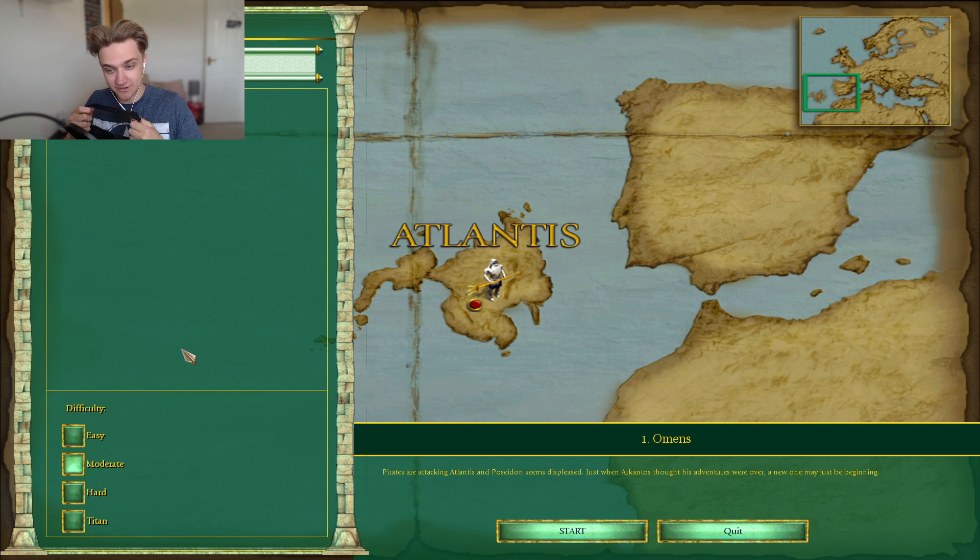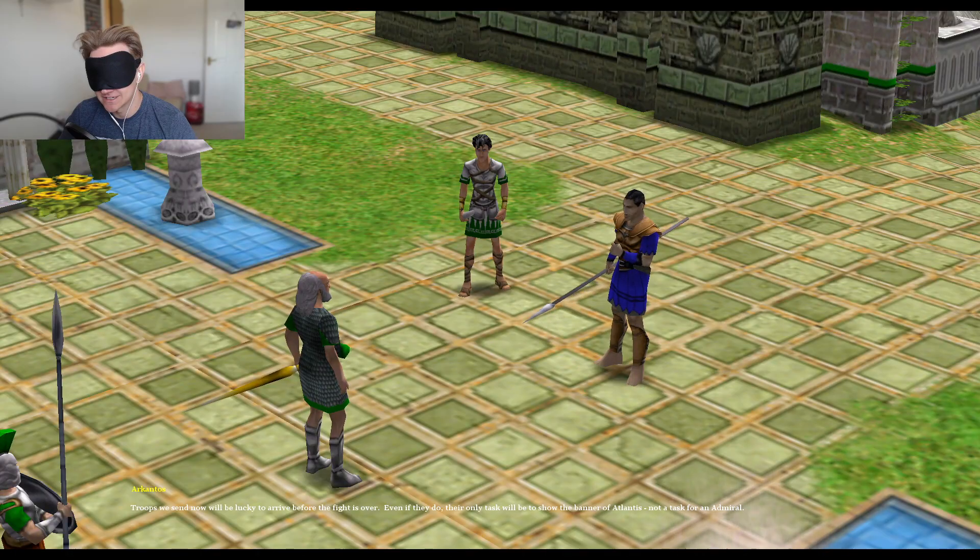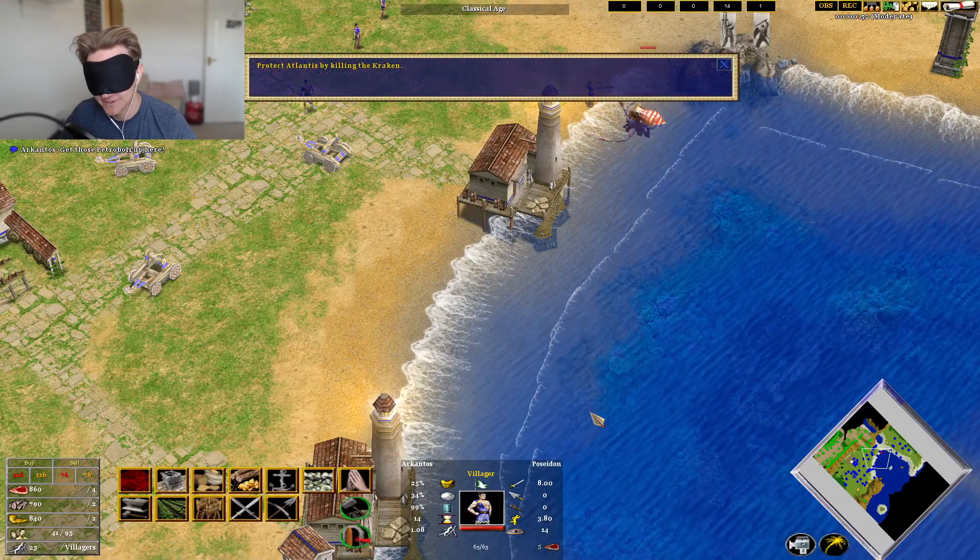Omens is kind of the tutorial, so I'm hoping I can do it, but let's find out. Let's press start and then drop it down. I think my issue with this is the mouse is just going to go around the screen, and I'm going to have no idea how to do it. That's enough of that.